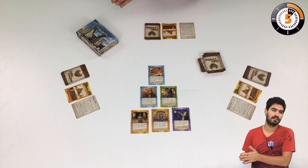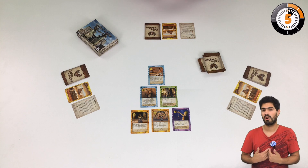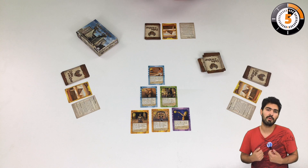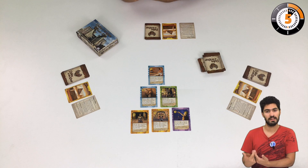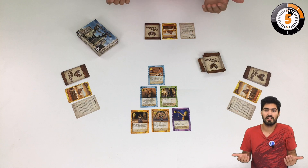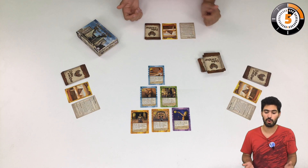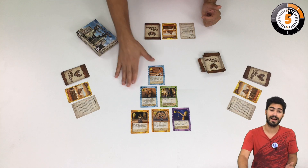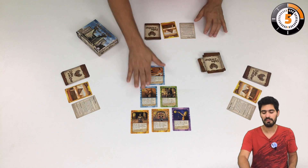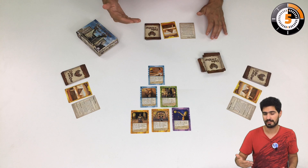In Valley of the Kings Last Rites, like in the previous games, we are pharaohs who are dying and we want to create the most beautiful tomb to pass on in the afterlife with the most riches. We win by having the most victory points at the end of the game, and victory points are awarded by cards that we acquire and entomb. We need sets, and the more of the same color, the more points we get.